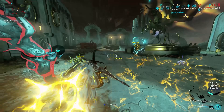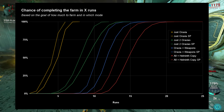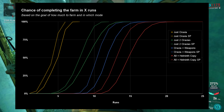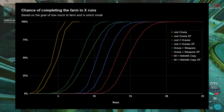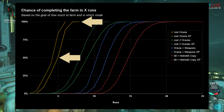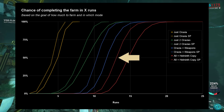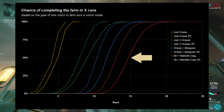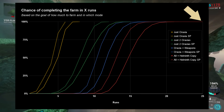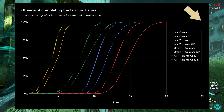Depending on whether you want just Araxia, a Helminth copy, or everything, this graph breaks down how long it'll take depending on whether you run normal mode — the solid lines — or Steel Path — the dotted lines. For example, if you're farming just one copy of Araxia on normal mode, 50/50 odds you'll be done in five runs, and definitely done in eight runs. If you're farming a whole set of weapons and two copies of Araxia, you have roughly 50/50 odds of being done in 13 runs of Steel Path or 15 runs of normal mode. Of all the simulations, only one in a million normal mode players took 25 runs to finish getting every blueprint.